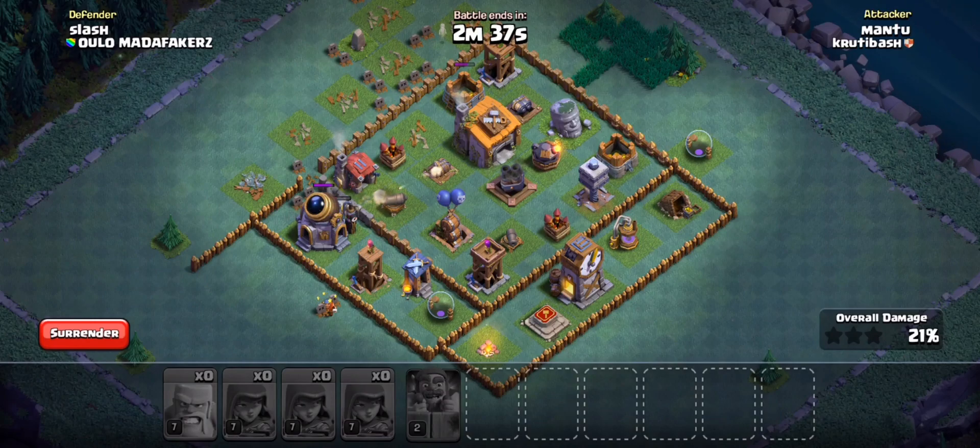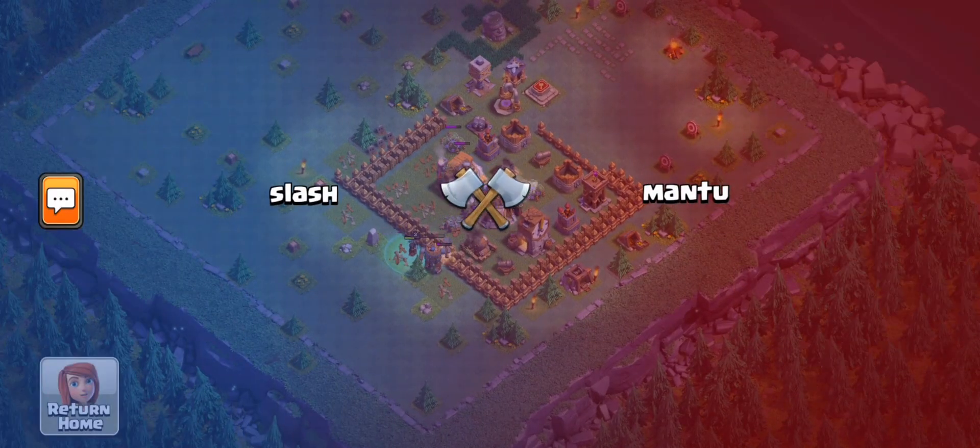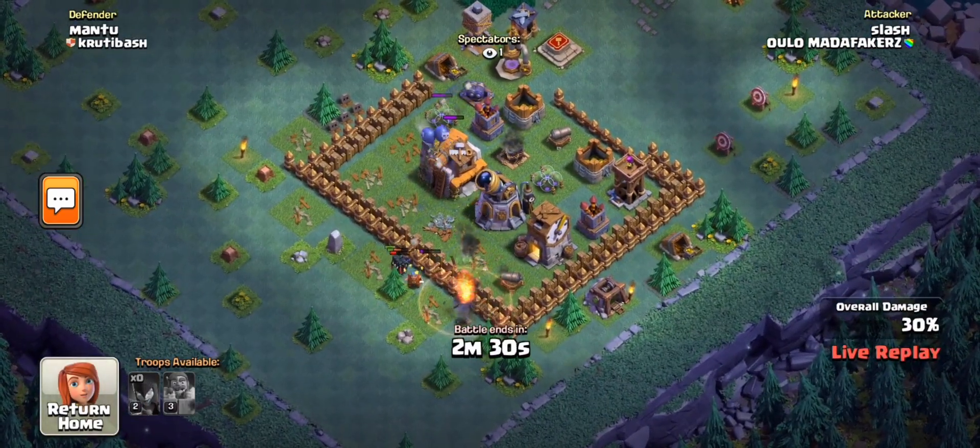As these troops move through the Warden's ability, you'll see that the Clan Castle troops will be pulled out of the CC, and inside we have Witches. We're gonna drop a Poison Spell in this placement, and the Log Launcher is in fact going to open up and release Yetis.